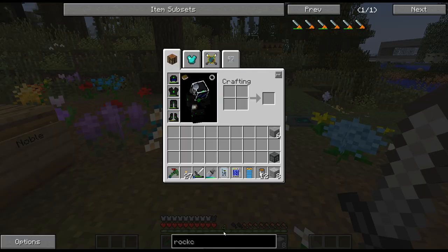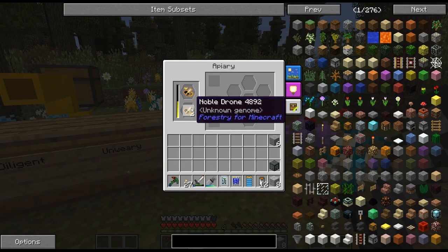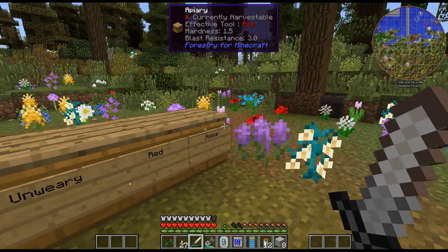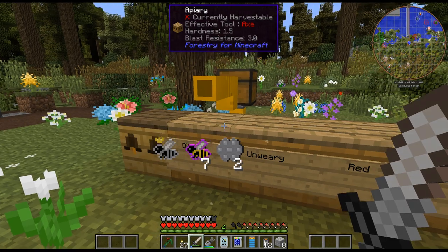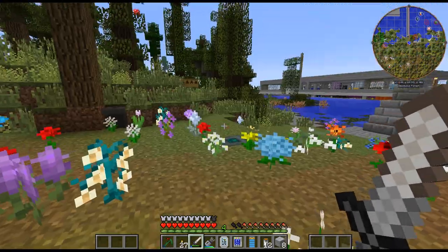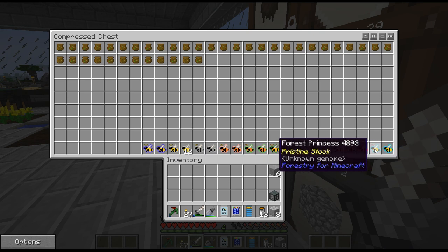It's probably unrealistic, but I would like every one of my drones — the main ones, at least — to be a pristine version. That's kind of what I'm trying for, at least the beginning of the chain. I haven't 100% decided how I'm going to go about doing that. I just always want some backup for that, and I don't even know where I'm going to store them. I've just been throwing them in this compressed chest right here. From the hives I got the meadows and forests, then I bred common pristine, cultivated pristine.